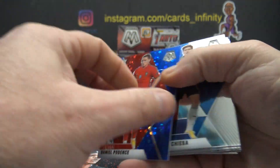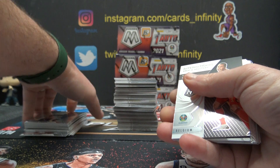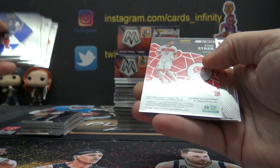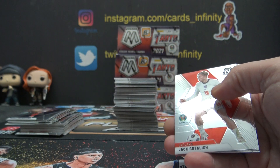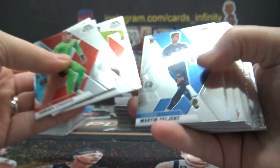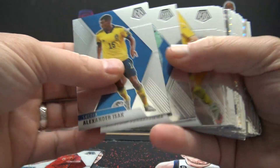Oh, did he make a big par? Who's that — Max Homa? We got a blue Daniel Podents, that is 48 of 99. Alex, you get the first numbered card. Here's an autograph — Scripps Khan. Scripps autograph, Fairer. There's only four autographs in the break — you own 25% of them right now. How does that make you feel? Here's a white.